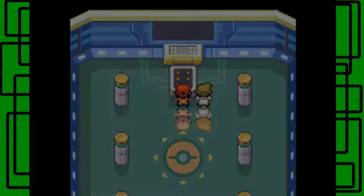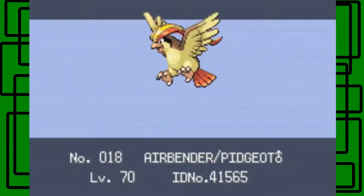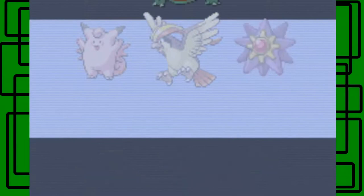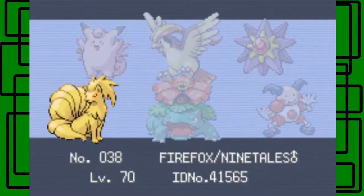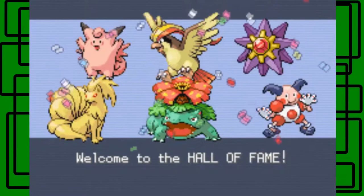The screen fades to black while it saves. Airbender — new Hall of Famer. Trevenant — new Hall of Famer. Starmie — new Hall of Famer. Giant Green — new Hall of Famer. Mightyena — new Hall of Famer. Firefox — new Hall of Famer. Welcome to the Hall of Fame!